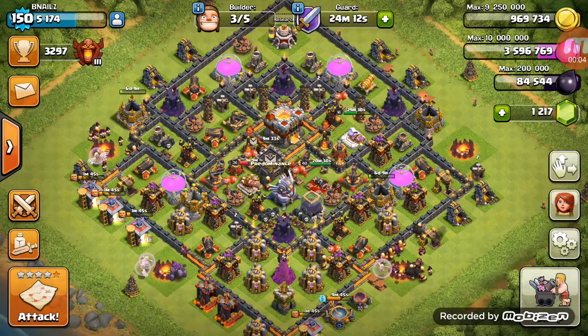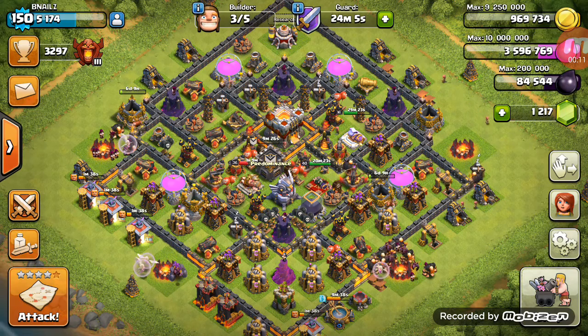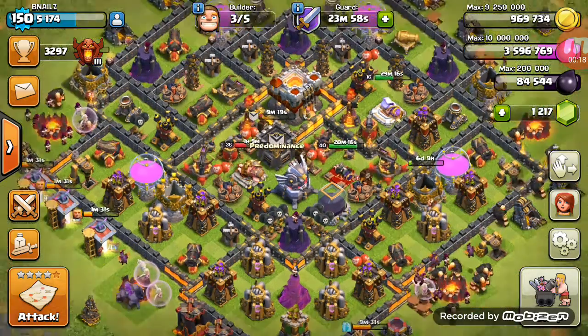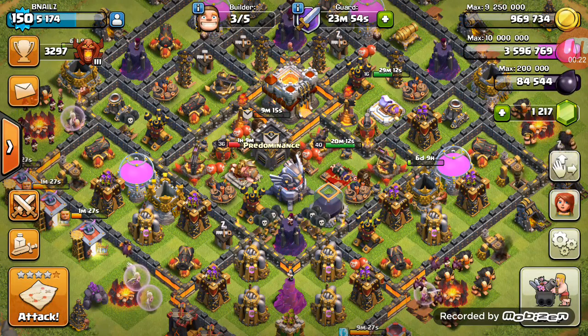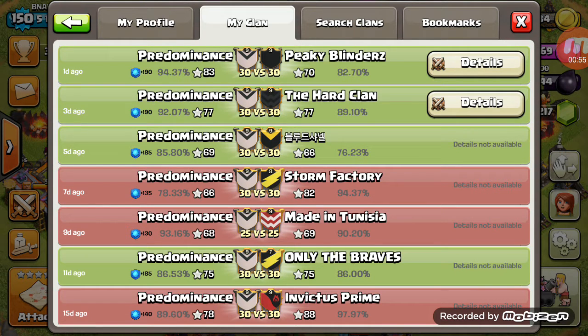What's up guys, B Nails here again and we are back to do our second recap of the day for the war. If you didn't catch the first one, I had a migraine over the weekend and that's been quite problematic. We are here to get those recaps up now and we're going to check out war win number 150, continuing our win streak which is now pushed to three - they've added that to the menu when you look at your clan. We are about 1,448 away from reaching clan perk level 10.